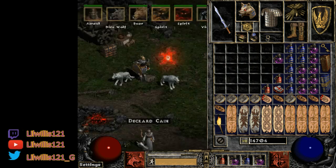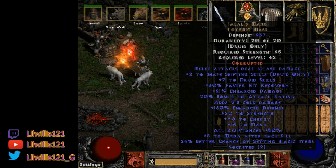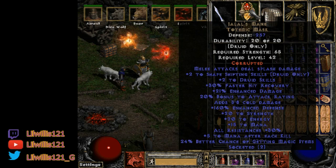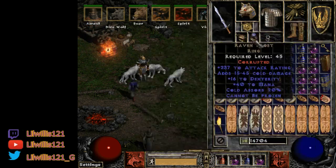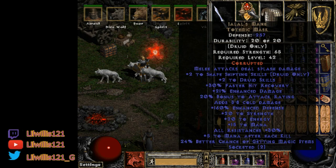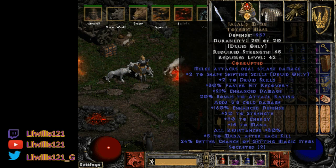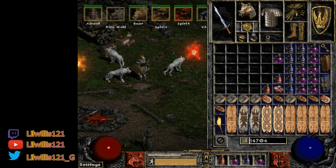For gear, starting at the top with the helmet: I'm using Jalal's — a three-socket corruption would be best, I only have two sockets. You can also use a +5 Rabies pelt with poison facets in it. The critical thing is you need a Melee Splash damage jewel in your build somewhere — it makes clearing so much better for cows, Chaos, and maps. You can also use poison facets; I have Topazes for magic find right now.